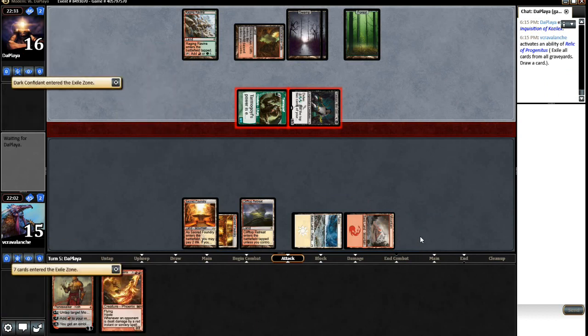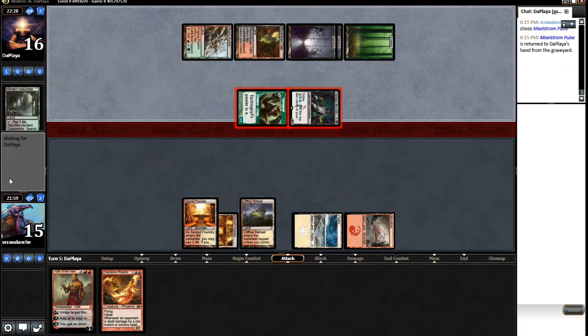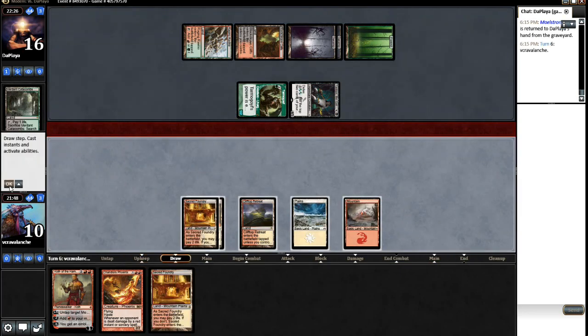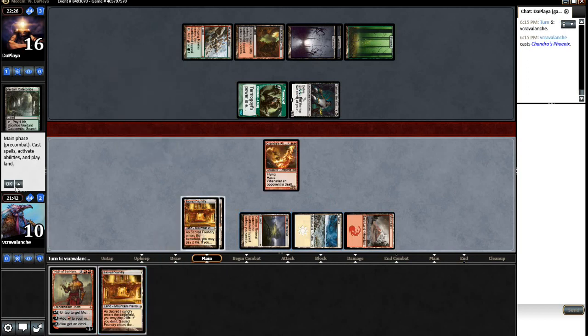I'm sure he'll use Tasigur here to try to make Tarmogoyf bigger. He gets a Maelstrom Pulse - I'm going to take five. I need to draw something... I can protect Koth. No, Maelstrom Pulse is going to kill Koth. Another land is not what I wanted to see. We'll just go Phoenix and make him Pulse it. I think we attack in - no, we don't attack in. He's going to Pulse it.